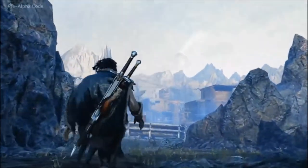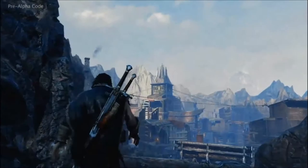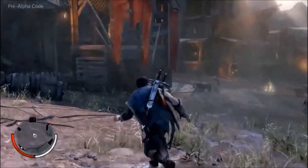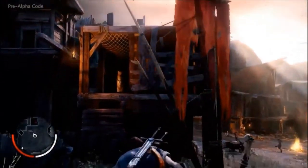In this instance, Talion's mission is to kill the Uruk war chief Orthog, and in order to get to him, Talion is going to hunt down one of his henchmen, an Uruk captain called Ratbag.